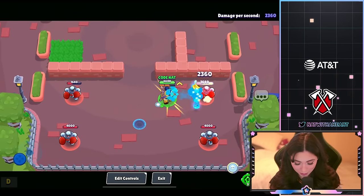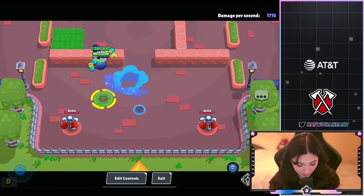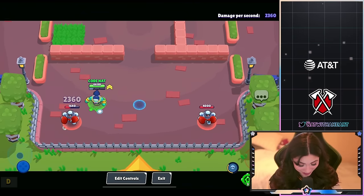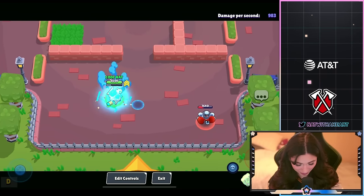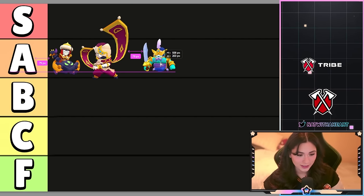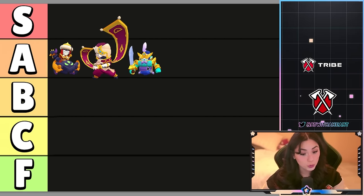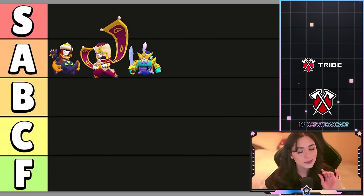I love the colors on this Surge skin and the attack animation. There's like a little genie hand when he jumps — I love that. That super is awesome. For me, I really really like this skin but I think it has to go to A tier as well. It's really really good but I don't think it's quite S tier.